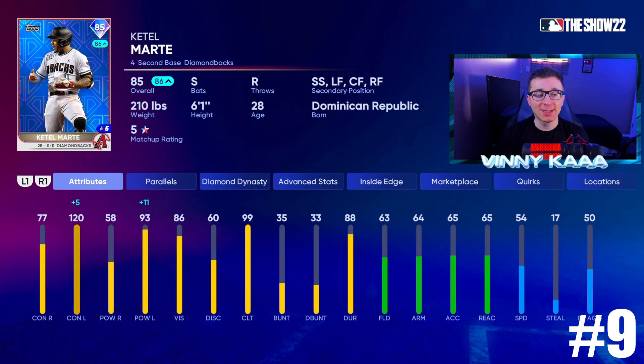At number 9 we have Ketel Marte. Jose Altuve's swing is pretty solid, but Ketel Marte has one of my favorite swings at the second baseman position. He's also a switch-handed bat. He's definitely more one-sided against lefties than righties, and if you are facing a lefty — and we do have better lefty pitching in the game this year — he absolutely destroys lefties. This card looks like an endgame card against lefty arms. He has 120 confidence against lefties, and today on an inside edge day he's going to have max confidence at 125. He has base 93 power against lefties, and today it's 104 power against lefties.